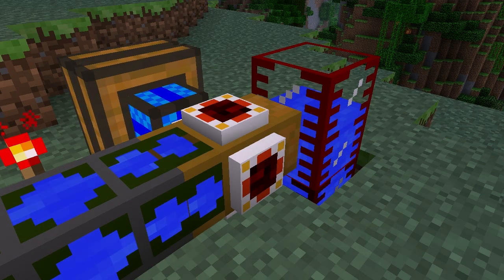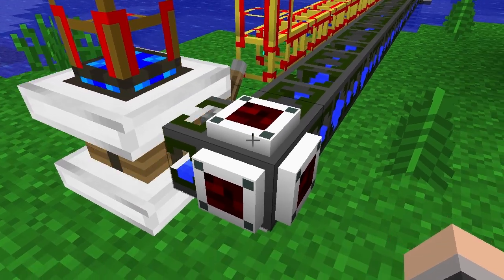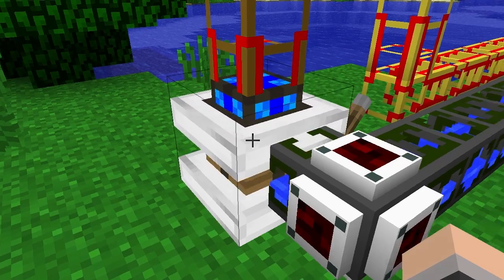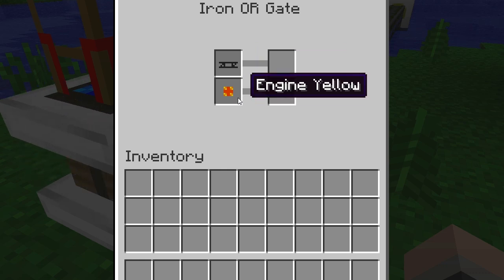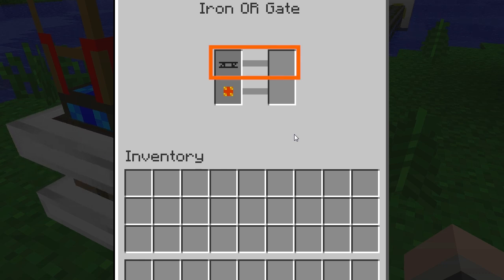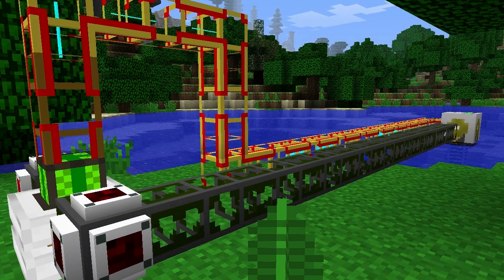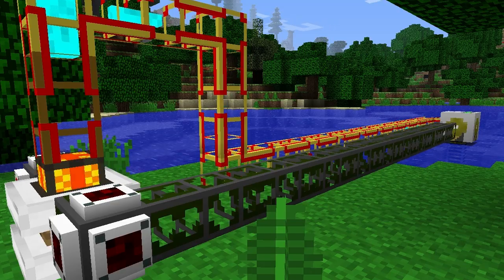OR gates require that at least one out of multiple possible events be occurring before responding to them. For example, this gate is set up to provide an overheating failsafe for this combustion engine. The first event it's set to detect is if the input water pipe is empty. The second is if the engine reaches the yellow stage. If either of these events occur, the engine will be powered off. The engine's redstone signal can be disabled simply by leaving the end box blank. If the engine's water supply runs out, it'll start heating up, so it's logical to stop the engine as soon as the water supply does run out.